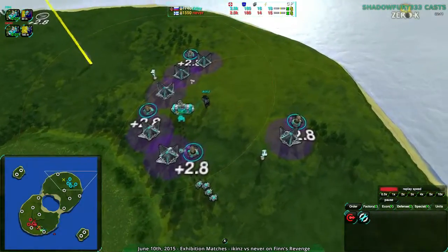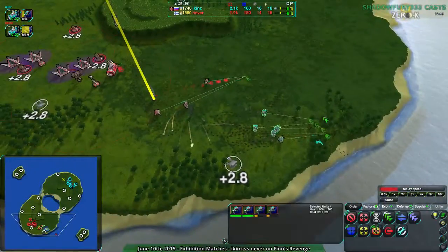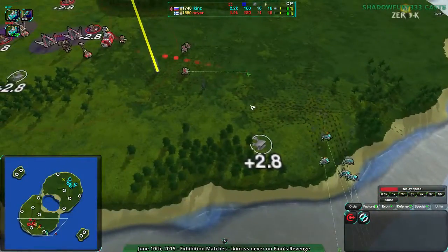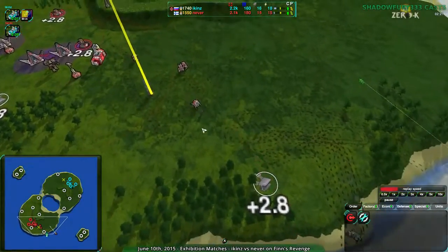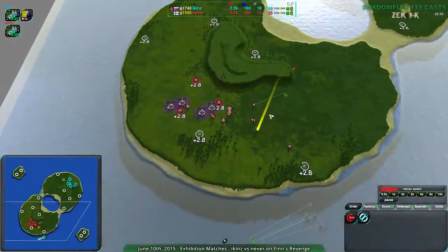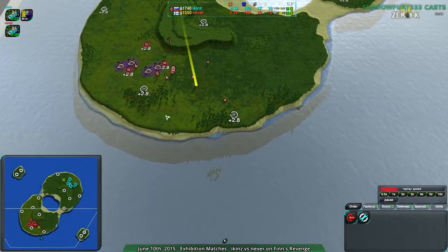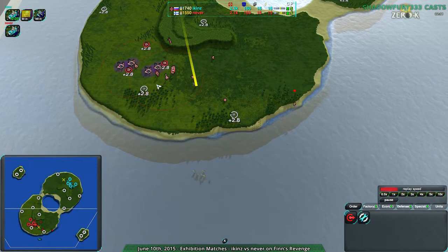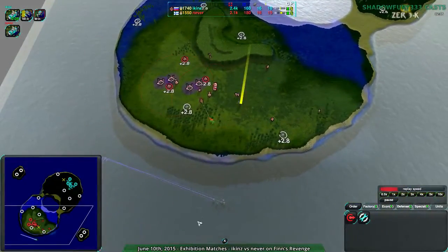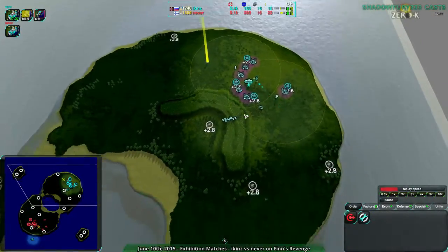Iken's, on the other hand, they have their entire base, they have all their metal, everything set up, and now moving into the attack. Never has radar coverage, but not sonar coverage — these ducks are basically invisible. Iken's, on the other hand, has no radar. What they have, however, is a large group of ducks.